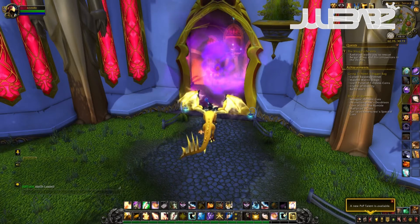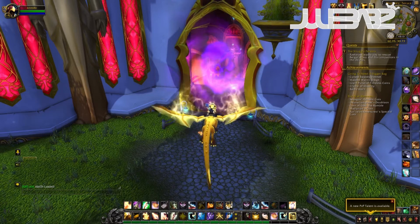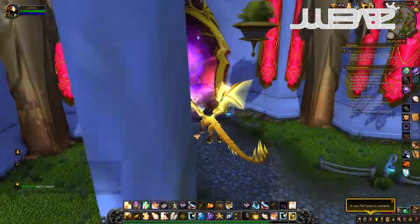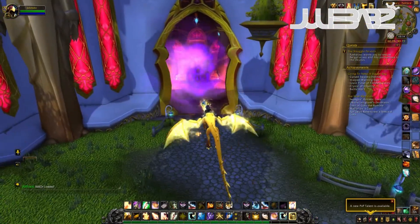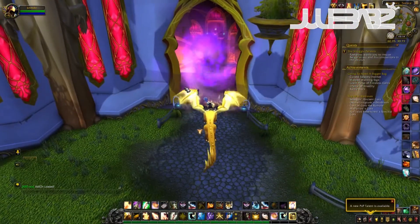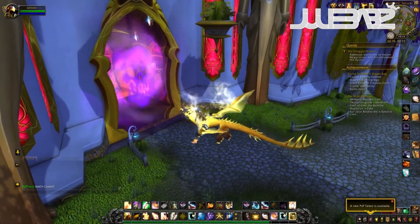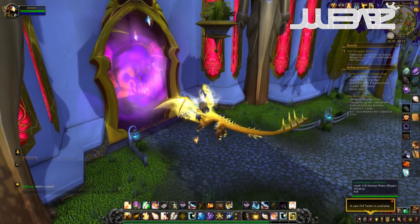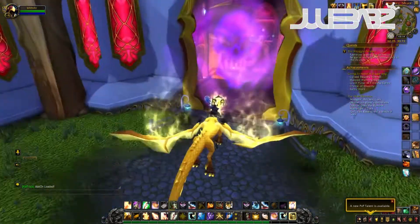Hi guys, so today I want to show you how to get the Phoenix Hatchling. It's a pet that drops from Magistus Terras. It is dropped on Heroic mode and on Normal mode, so it's basically a pet you can grind. The drop chance on Heroic is not any better than Normal mode, so it is easy to grind. It has a drop rate of eight percent, so chances are pretty good if you choose to make a great day out of it.